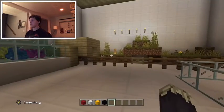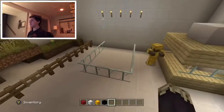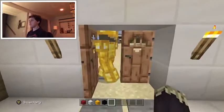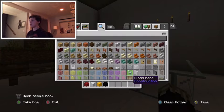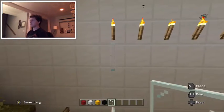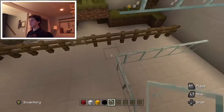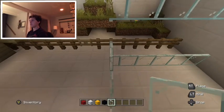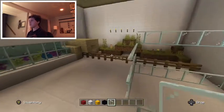Now if we come in here, we have this glass area. Like I said last time, I want to fill this with an aviary for birds. Okay, so we're going to need some glass panes. There we go — just build this here, destroy this bit and build up.